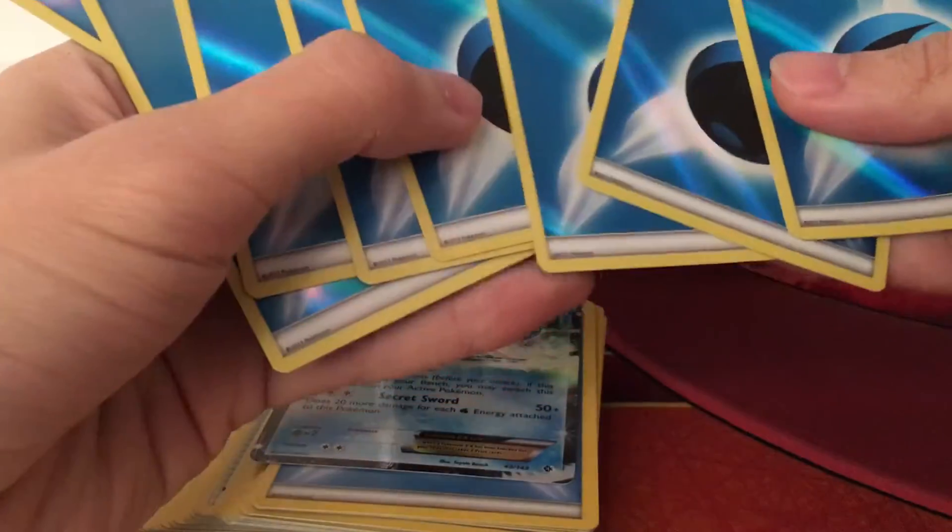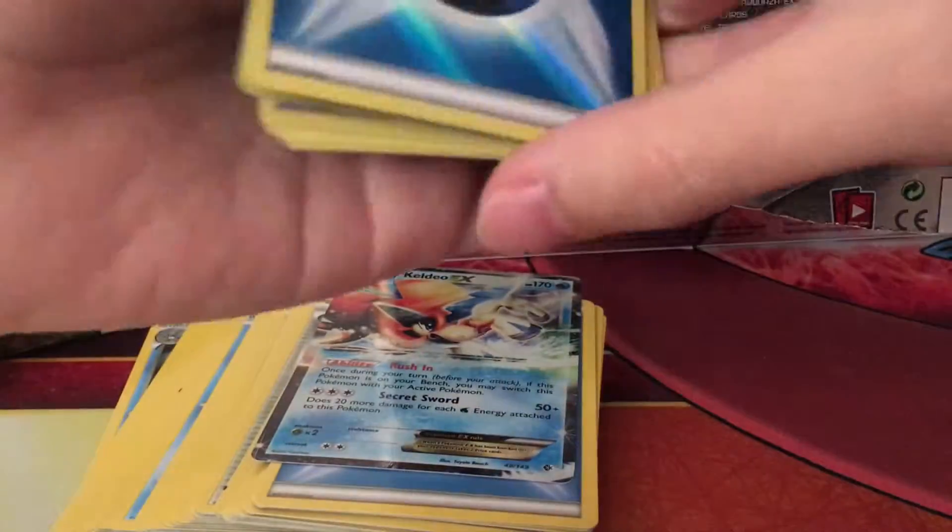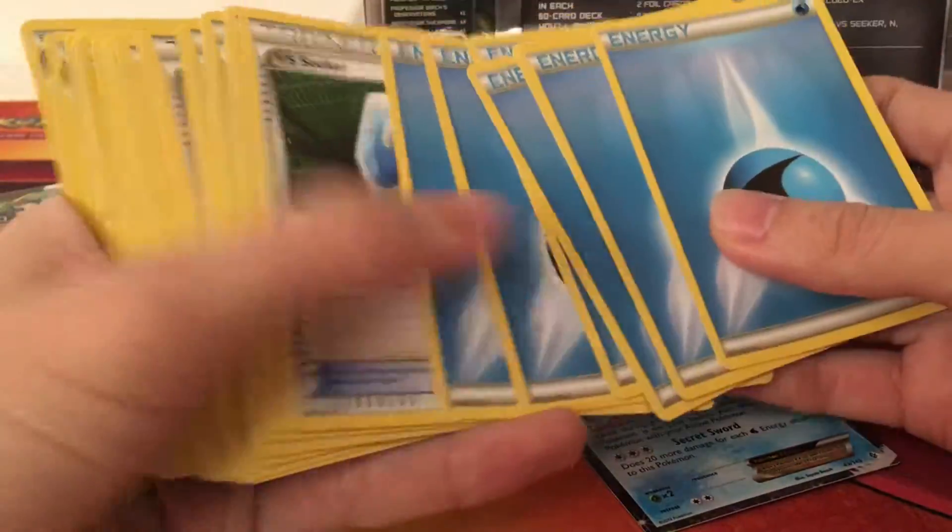We're getting eight reverse water energy cards, along with more normal energy.